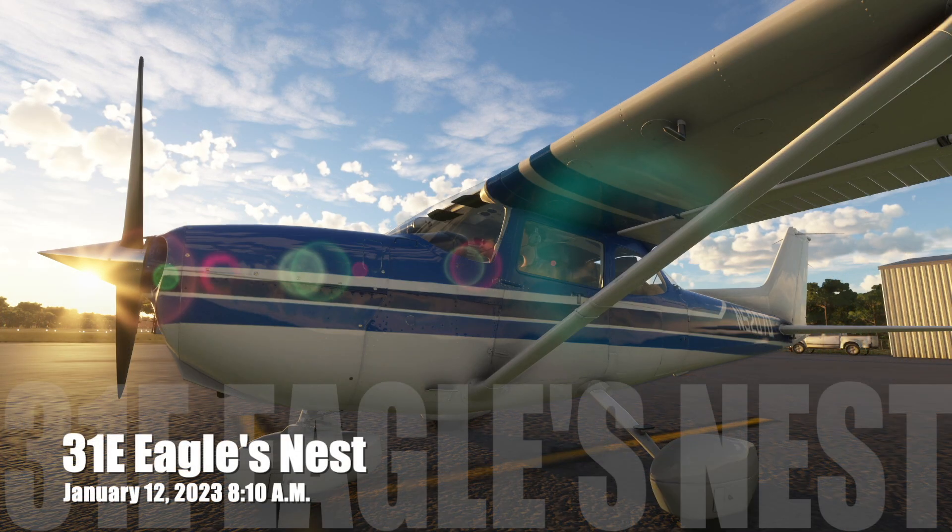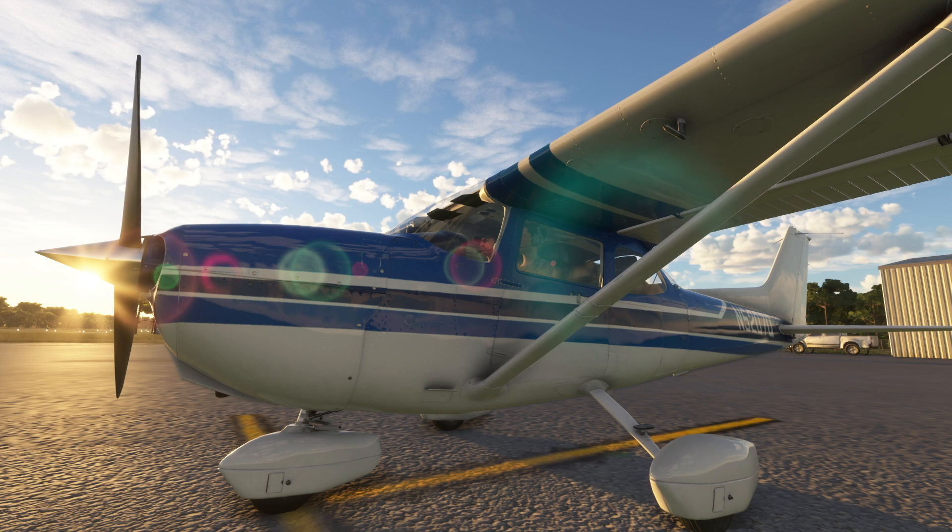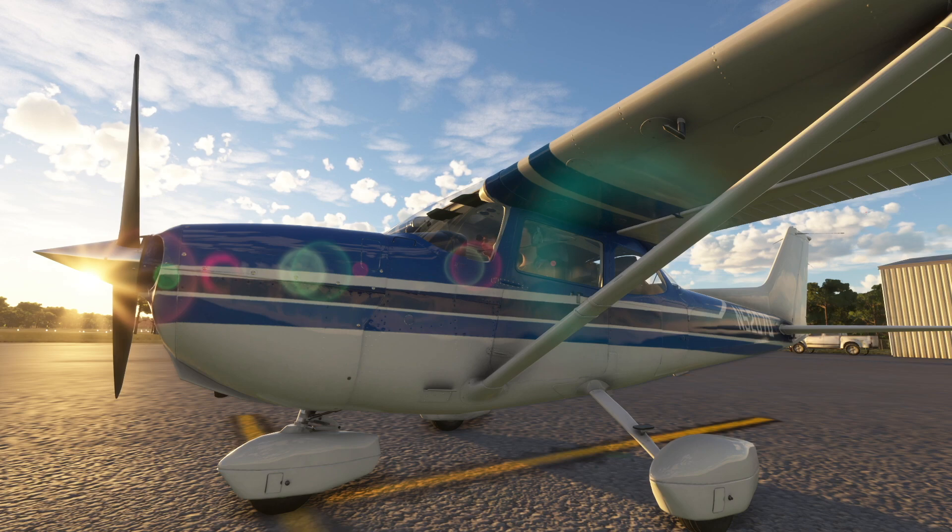Hello everybody! Today we're here in Microsoft Flight Simulator 2020 in the Cessna Skyhawk C172. We have a 52 nautical mile flight from 3-1 Echo Eagle's Nest to 3-November-6 Old Bridge. Both of those are freeware airports available from flightsim.to. They are amazing — wait until you see the detail and animations in Old Bridge. It is a work of art. Should be an awesome flight, so let's hop into the pilot seat and get started.